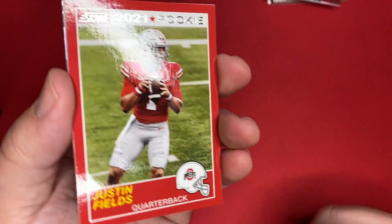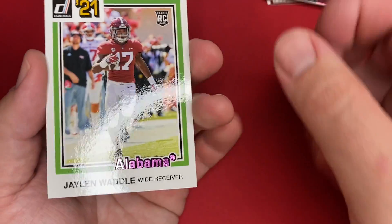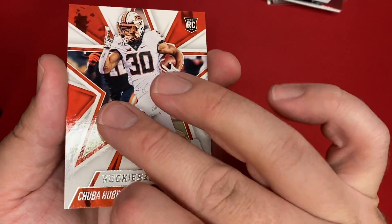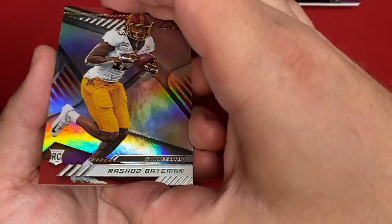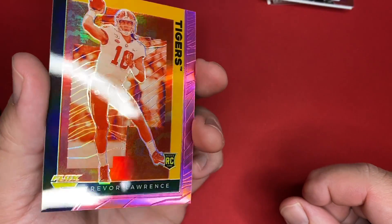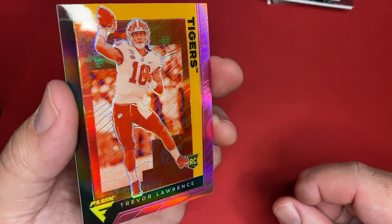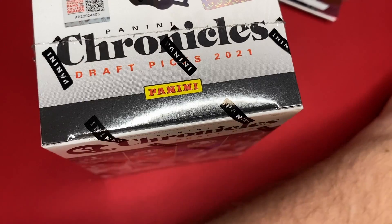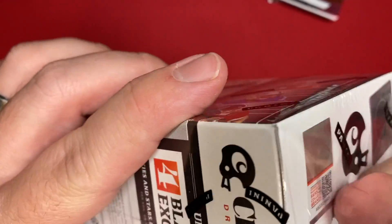There is another Justin Fields — I will take as many of those as she'll give me. Jalen Waddle, and that must be the pink parallel there, the Donruss. Chuba. Rashad Bateman on the XR. And there we go — that is a Pink Flux Trevor Lawrence. He's got quite the face on there. Interesting stance there. That's awesome — that's a winner! Well, that was a good first box, not too shabby. The Pink Trevor Lawrence pretty much made it for me there.